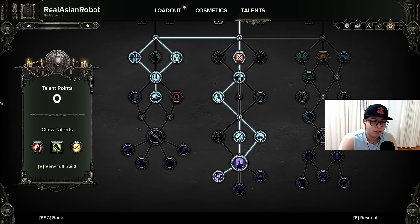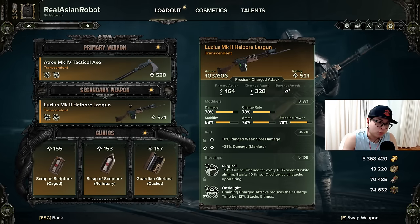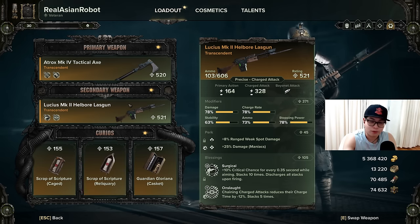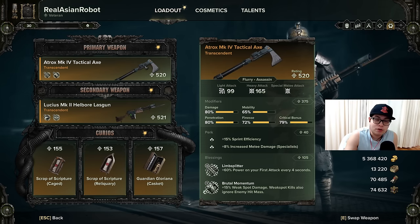So that is basically the talent tree. Now, what equipment do you need? You'll spend most of your resources on the Hellbore. You can use a Mark 2 or Mark 1 — they are essentially the same in terms of stats, perks, and blessings.